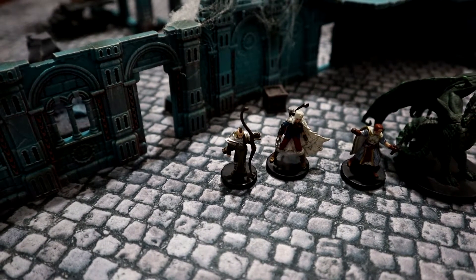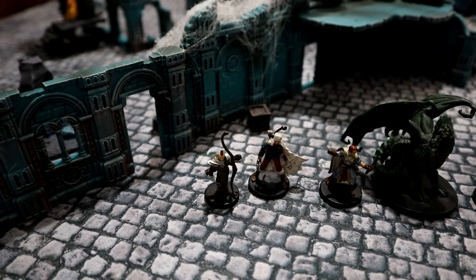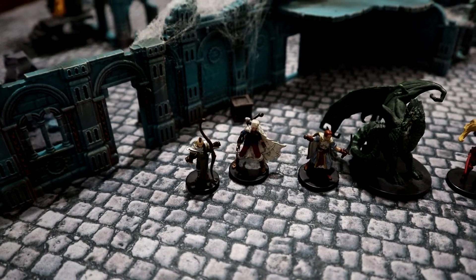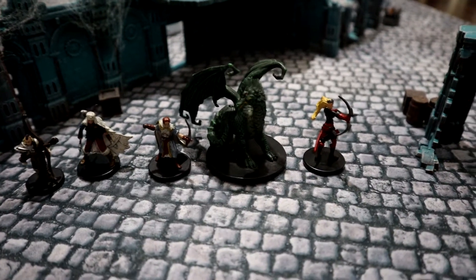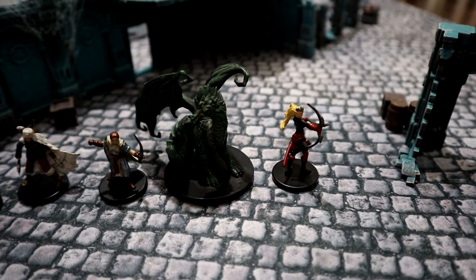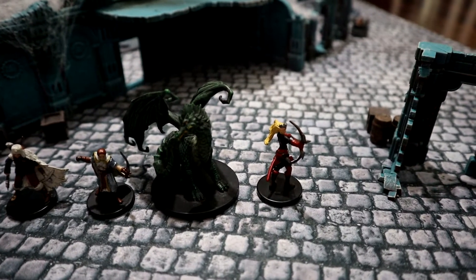Over here we've got a human archer — just your standard human archer, 44 points, quality of 3, combat 3, Shooter Long. And then down at the end we have someone who's always making appearances: Chrissy, the human elite archer at 50 points, Shooter Long, Unerring Aim which is a half-range penalty, quality of 3, combat of 3.